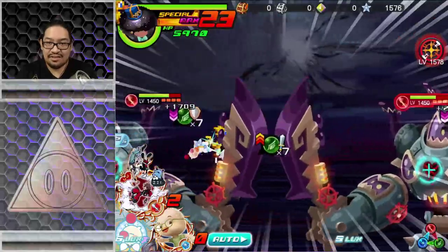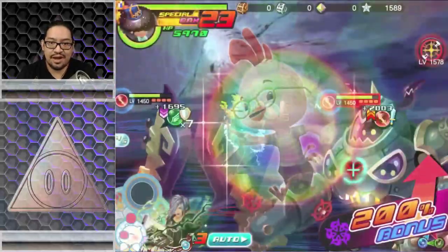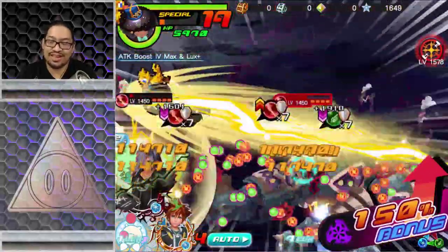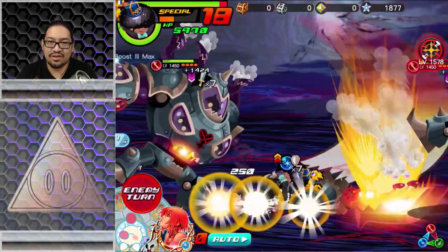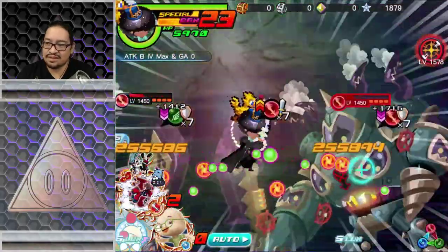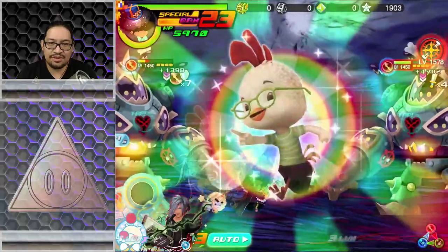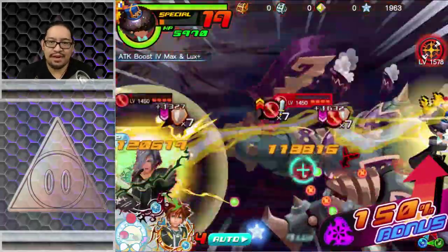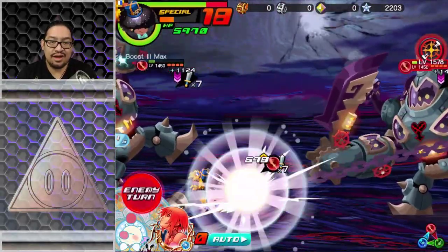That's crazy — I actually survived that. The defense boost max 3 definitely made all the difference here. Thank you for watching guys. This is definitely a veteran setup — you're not going to be able to get Chicken Little right now. If you do get Zexion, getting double cast on him would be perfect. If I had another copy of Key Art with double cast that'd be great too. I don't think I can run that though. The only other change I'm thinking of to do it faster is maybe putting Zexion in a different slot.